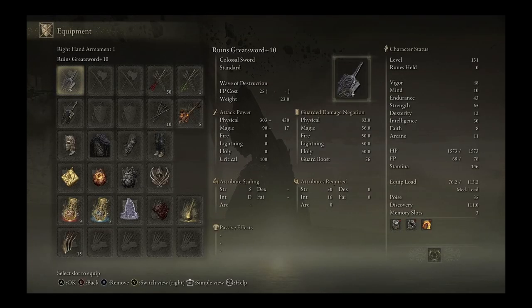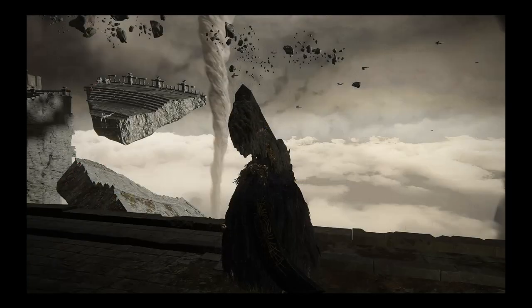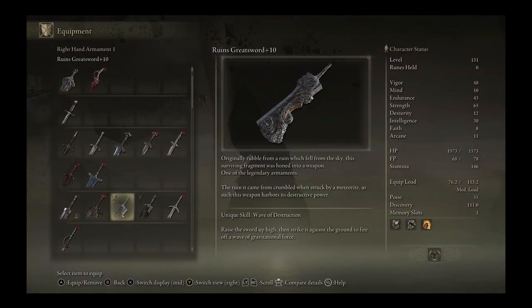Weapon wise, we are running the Ruins Greatsword plus 10, and this weapon requires a minimum of 50 strength and 16 intellect, so it does take some time before you can get to that level of strength. Our offhand weapon is the Star Scourge Greatsword, which you can get after defeating General Radahn in the Redmane Castle. This weapon requires 38 strength, 12 dexterity, and 15 intellect.